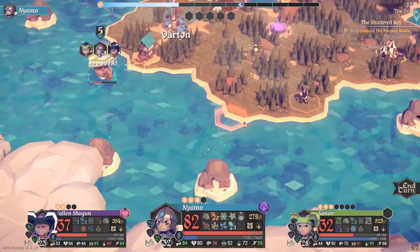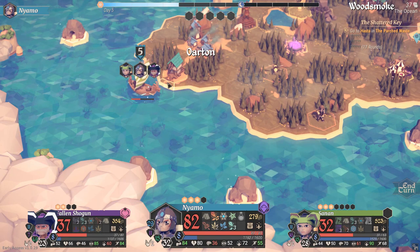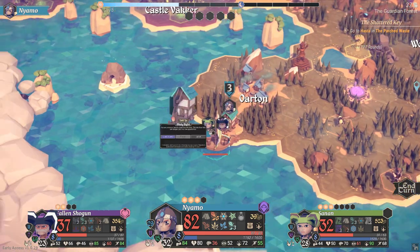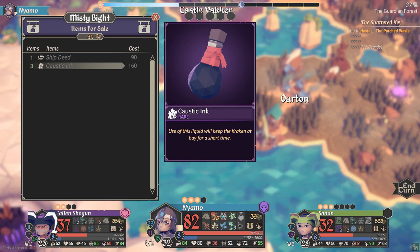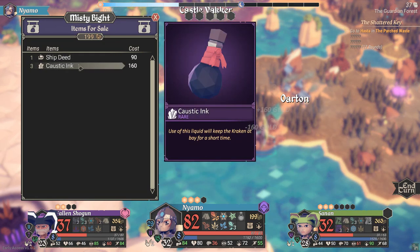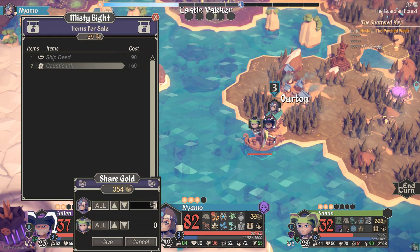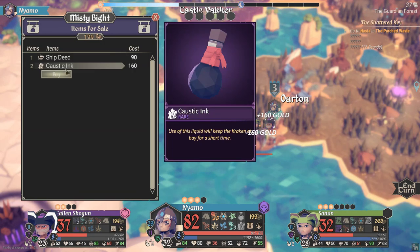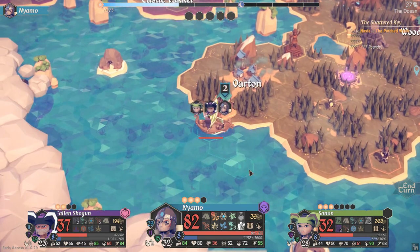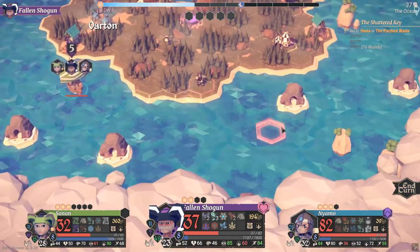Revive — thank you, good. Excuse me while I just do this — repair up that and buy... caustic ink is going to cost me a lot of money. Caustic ink — you need to keep the Kraken at bay for a short time. Keep sending that over. Let's not have that happen again — that's a mess and a half of a fight. Let's not let that be a thing.